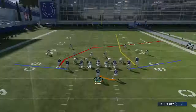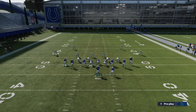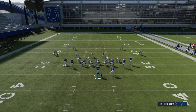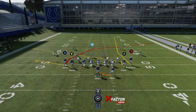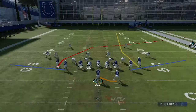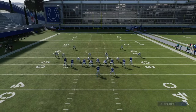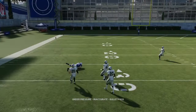PA Eagle Seam can be run versus any coverage. The money route is the crossing route from TY Hilton — it gets past zones on the sidelines and beats man coverage if you have good speed and route running. The second setup I like is to slant the tight end and put the Y receiver on a flat route on the left side. You get a high-low: if there are cloud flats, hit the flat; if they play hard flats underneath, hit the slant with a low ball; if they go to the slant, the crossing route is coming to the other side.